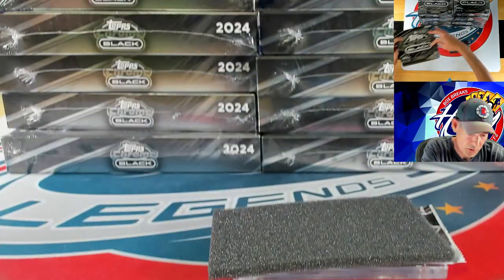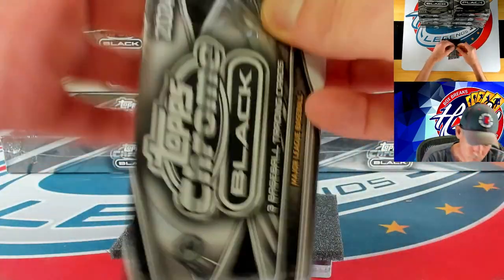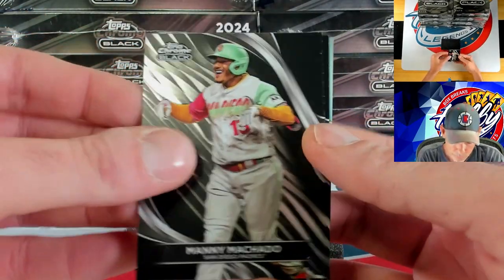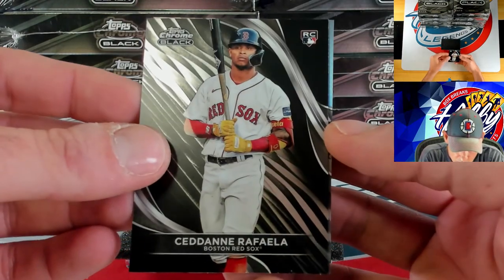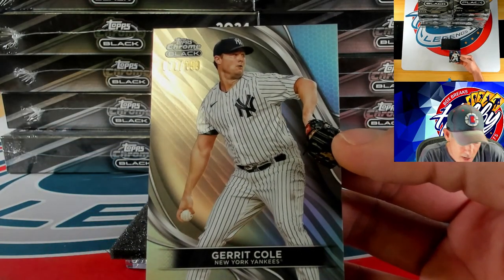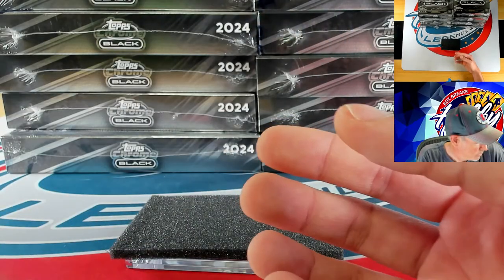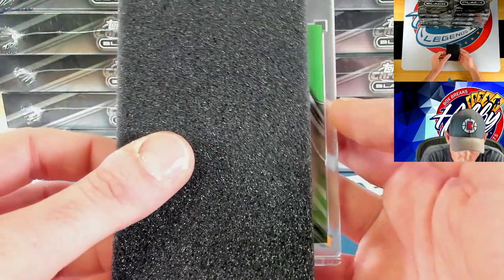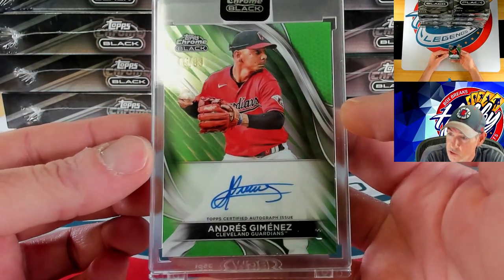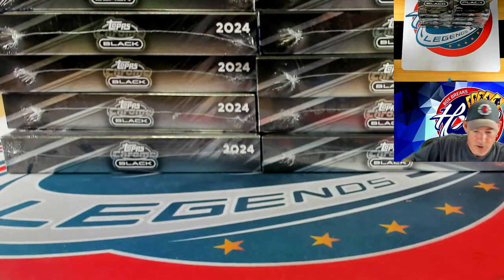Let's see if we can find some Zach for you. Manny Machado, Sedane Rafaela, and then our hit is going to be a refractor to 199 — Garrett Cole, 77 of 199. Our auto is going to be a green to 99 — Andres Jimenez, 65 of 99 — first time we have seen him in the break.